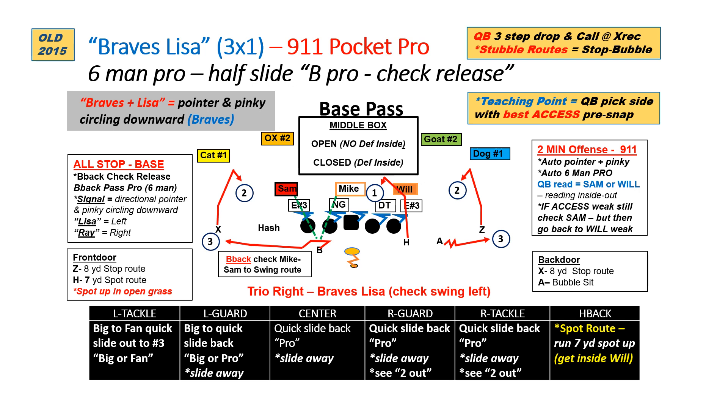If we run it out of three-by-one, nothing changes. The H still runs his spot, but now he leverages between the near backers — the Mike and the Will. We still call this protection into the boundary, and the quarterback's progression again is H first, then two to three to the side he has best access.